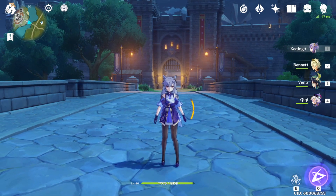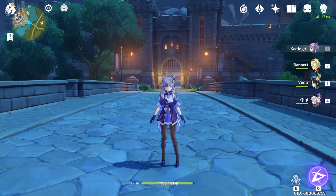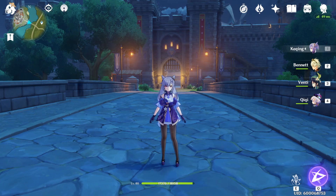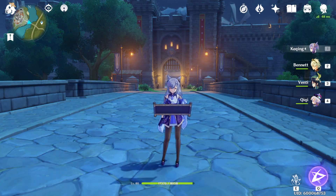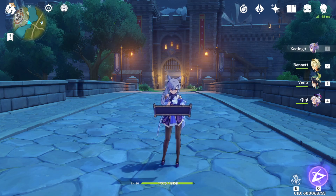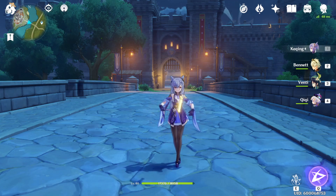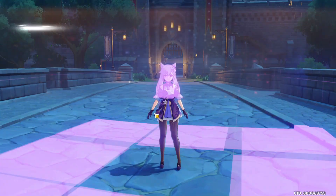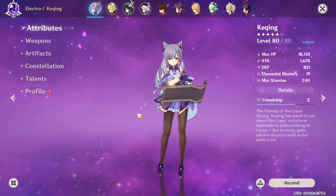I want y'all to know, I was thinking about getting Keqing to level 90, but with Zhongli coming out and me focusing all of my resources for the next week or two on him — getting him completely maxed to 90, his weapon to 90 and everything — I decided not to do that on Keqing. If you guys don't know how much it takes to get a 5-star from level 1 to 90, it's like 6 or 7 million Mora. So this will not be a 90 showcase.